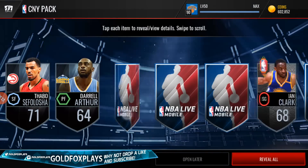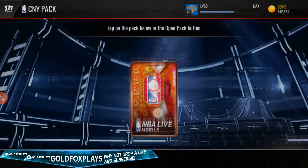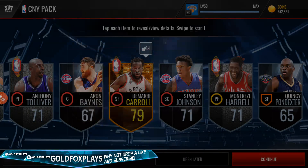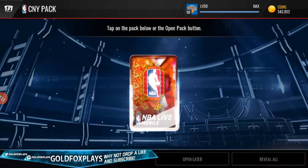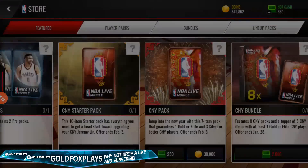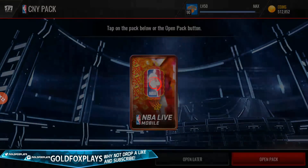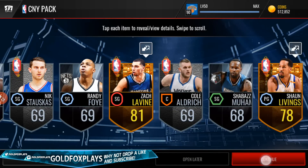Let's see if we can get anything good — give us an elite! Zach Levine — that is a pretty good pull, I think he makes up for that pack, which is awesome. Can we just get a Chinese New Year player? Damari Carroll with an 86 three-point shot, which is actually pretty good. We're at about two more packs and we get DeMar DeRozan — let's go! DeMar DeRozan, guys, that is so hype! 90 overall DeMar DeRozan, Zach Levine, and Shawn Livingston — that is absolutely awesome!